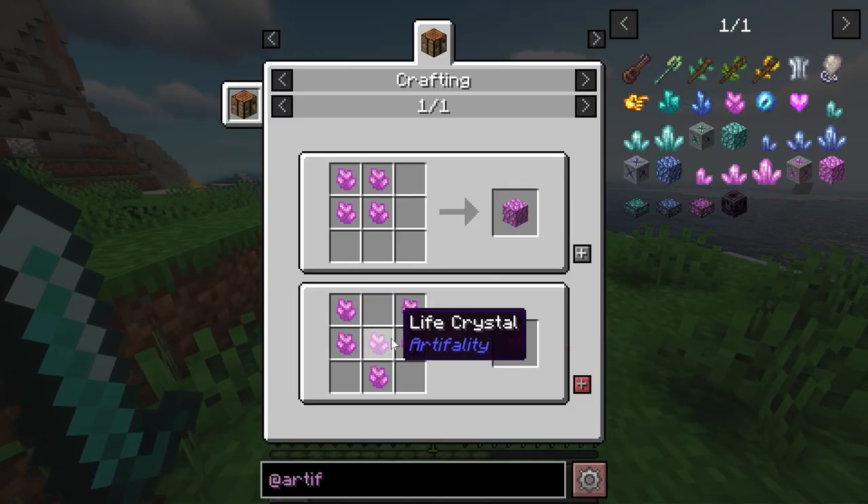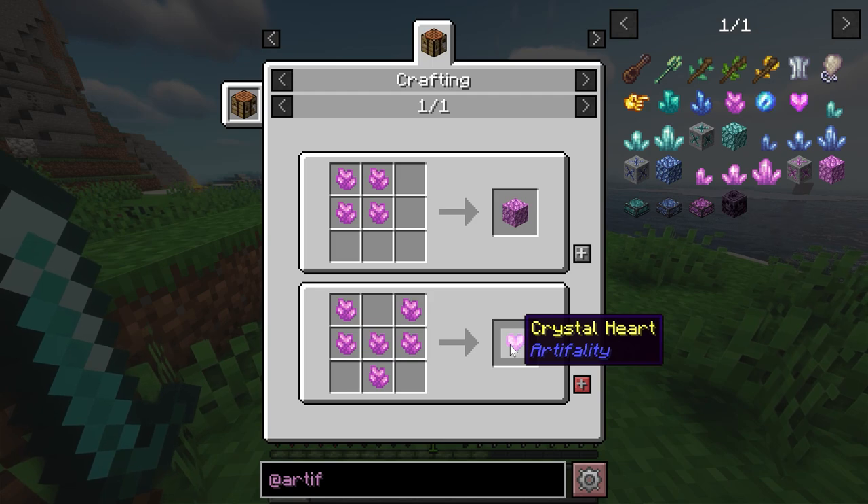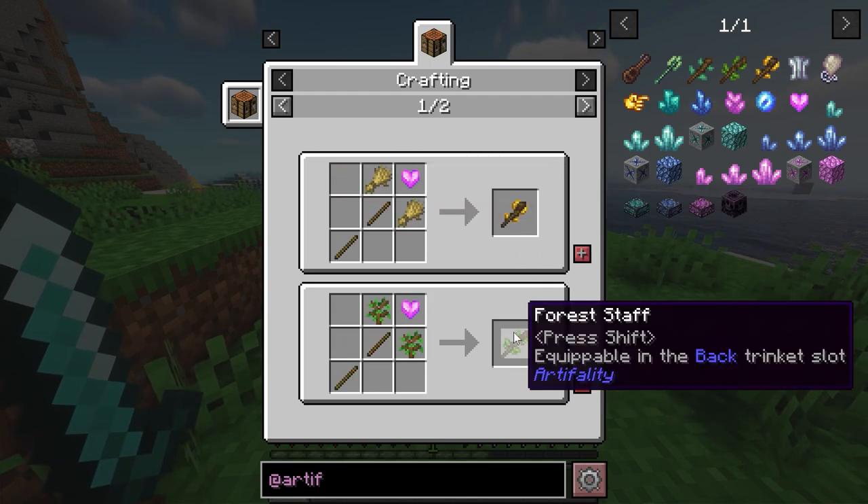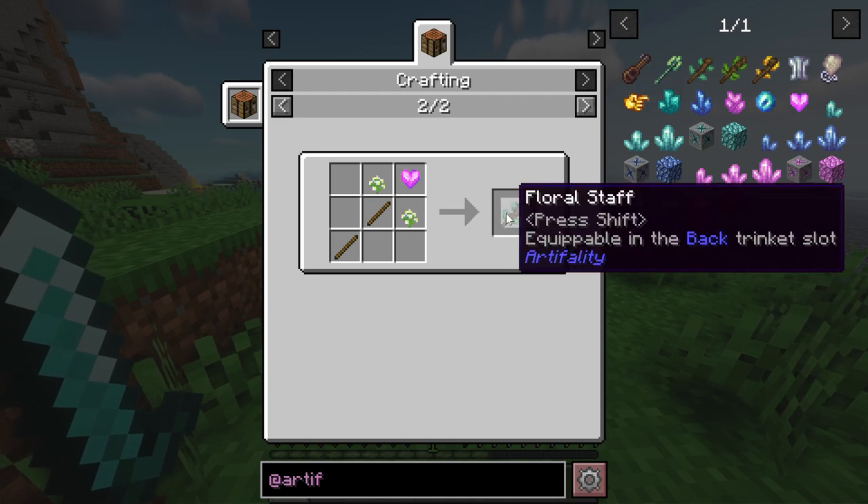Looking at what the life crystals do — you can make them into a crystal heart, and beyond that we've got the harvest staff, the forest staff, and the floral staff.